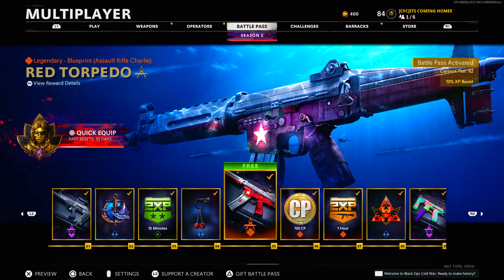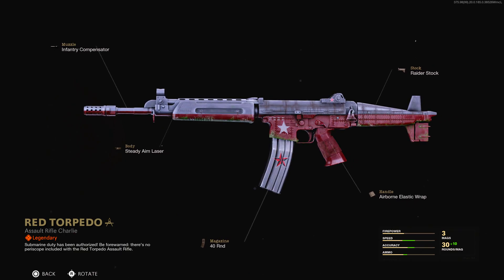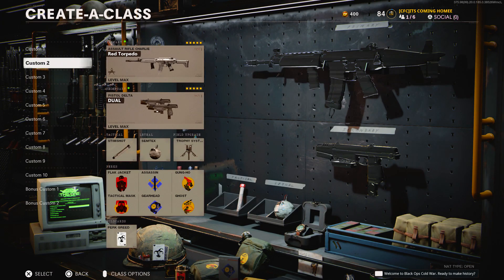In today's video, I'm showing you gameplay with the Red Torpedo blueprint for the Quick Six. You unlock it at tier 55 and it's free. The blueprint looks a bit dry, but you can't complain because it's free.